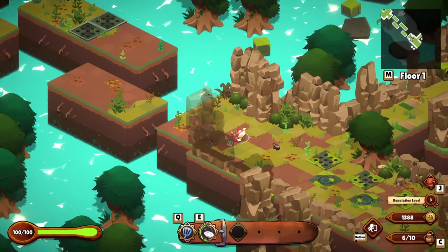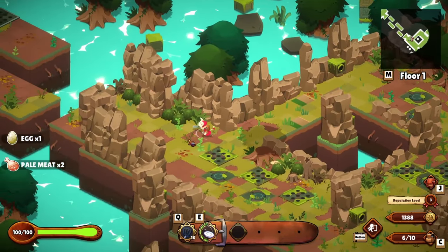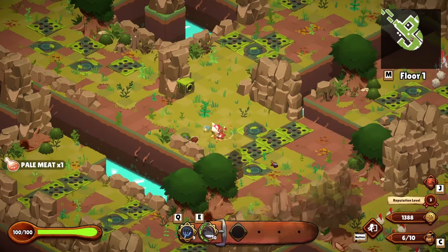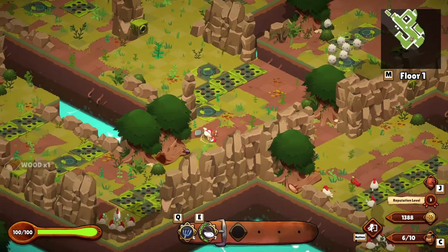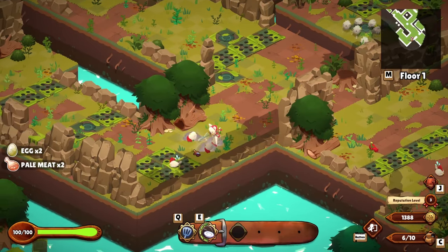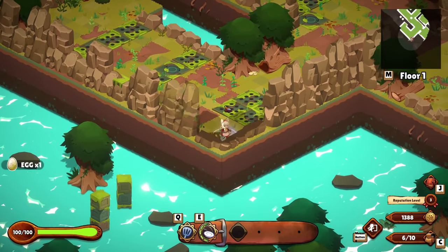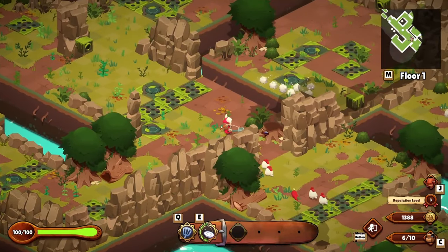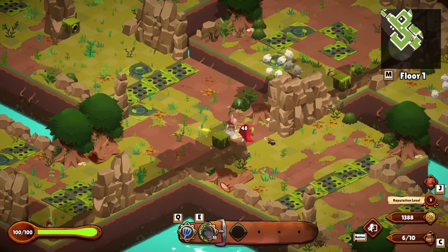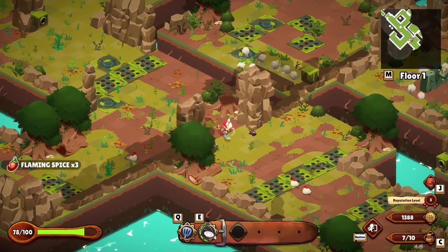So here we are, trying to build the restaurant back up, and while we're doing that we're taking on quests for the villagers so we can learn new family recipes from them. I have a few active quests right now — one of them wants me to gather vegetables. If it was up to us we'd just be grabbing delicious fatty meats, but it's not always up to me, so we're going to get a smattering of ingredients.